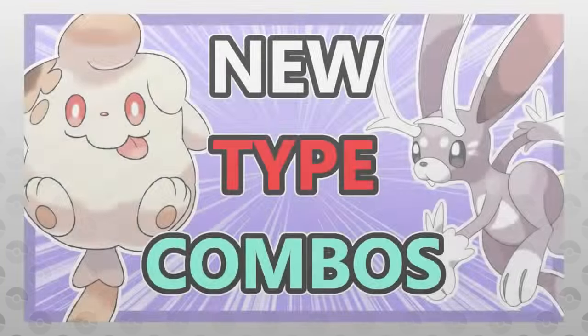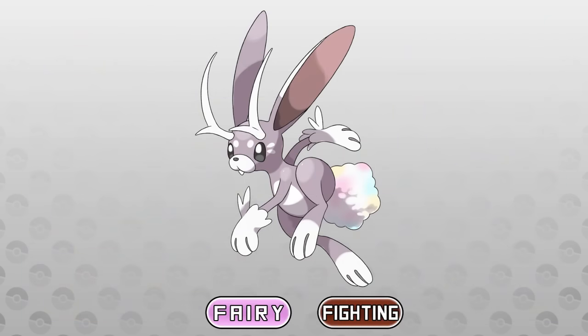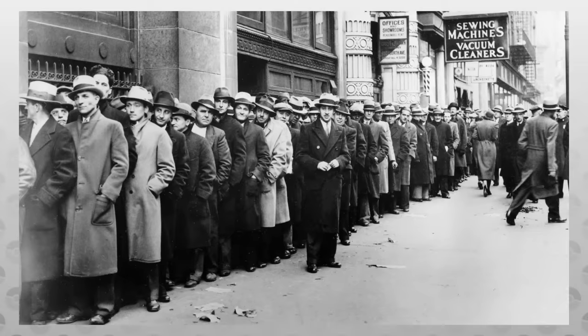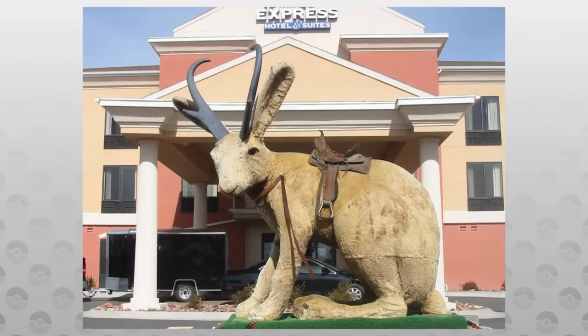Starting us off is a Cornera Mon you may be familiar with if you watched the new Type Combos video. This is Jackabit, a Fairy Fighting type Jackalope Pokémon. A Jackalope is a Jackrabbit with the antlers of an antelope. The origin of this creature comes from the 1930s, when the Herrick brothers — hunters and skilled taxidermists — grafted deer antlers onto a Jackrabbit mount and sold it to a hotel in Douglas, Wyoming.